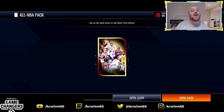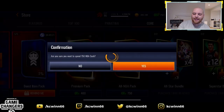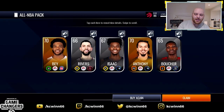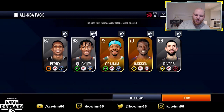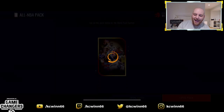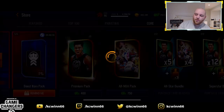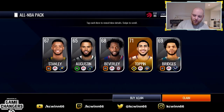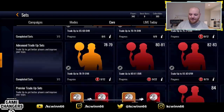Cross our fingers for an elite — pack six gives Ivica Zubac and Buddy Heald again. Pack seven gives Cole Anthony and Bay. Pack eight gives Reggie Jackson and Devante Graham. Pack nine gives Kyle Kuzma. Pack ten gives Obi Toppin. So no elites out of the ten packs. Let's jump in and get ourselves a guaranteed elite with a trade-up set.